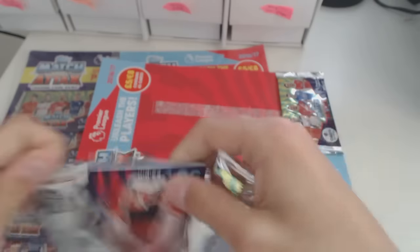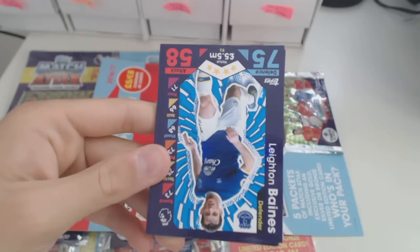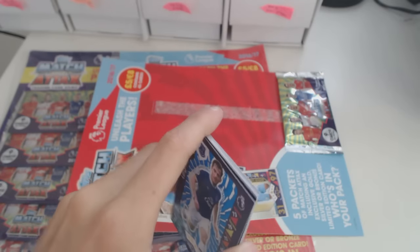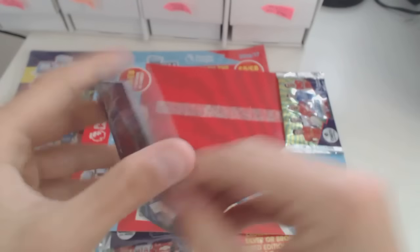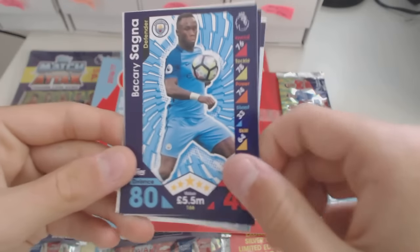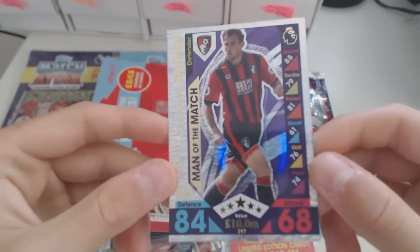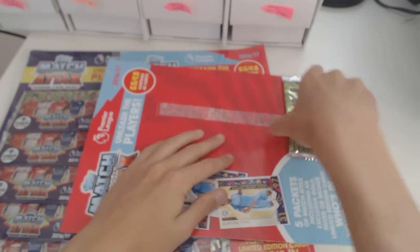Next packet in — this is absolutely amazing. Harry Arter — there's another white mark. A Van Aanholt — only 63 defence. That's ridiculous; he's one of the better fullbacks in the Premier League. Leighton Baines, Connor Wickham, Angelo Ogbona, Ander Herrera, Bakary Sagna, a code card, a Crystal Palace badge, and a man of the match — Charlie Daniels from Bournemouth. 84 defence is amazing for a Bournemouth player.